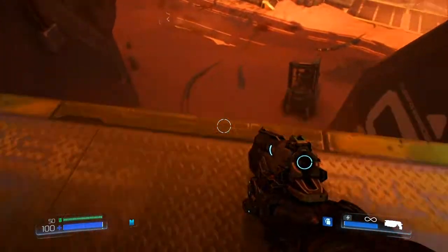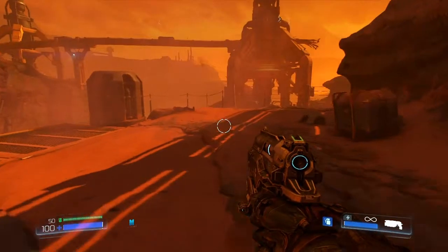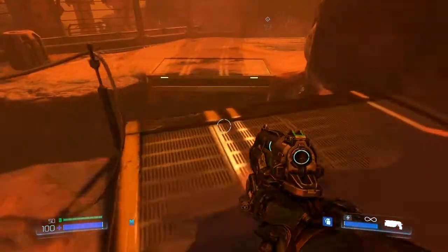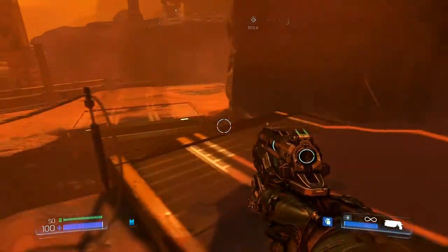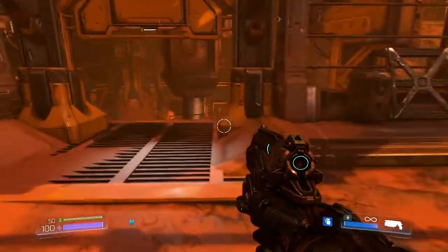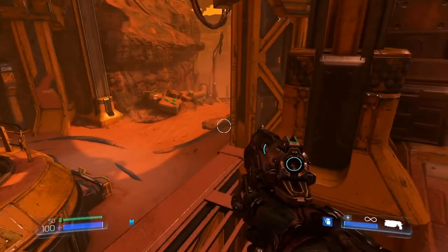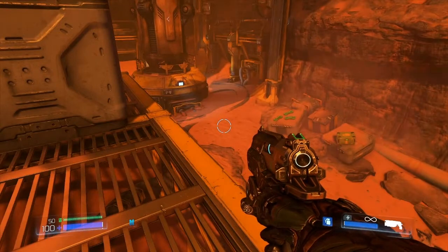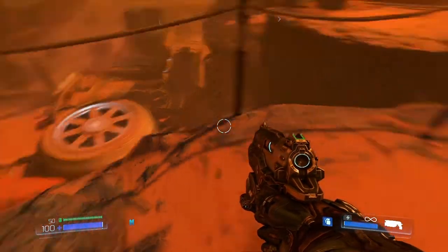So I guess this was technically a secret because it's just kind of wrapping around. I could just jump off over here, or I could go around this other way. Kind of wondering if I could make that jump and if that would be something secret over there or what. This just looks like it's a way down to the same area — there's some armor and some grenades over there. So we might miss those if I was to try and make the jump, but is it something I care about? I don't think so.